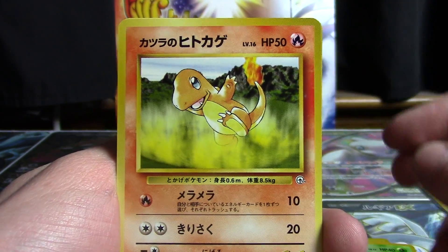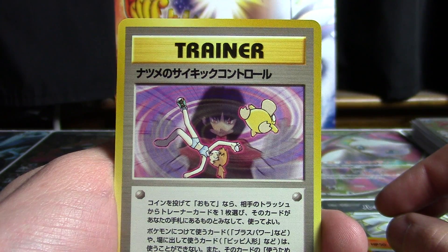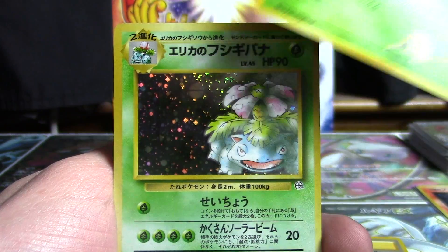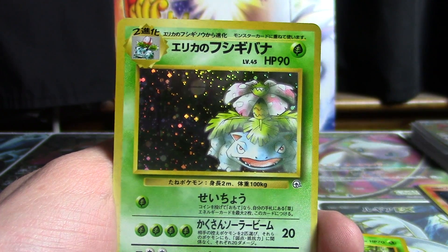Don't want to skip over the Weedle. A Charmander — that is pretty nice. Sabrina's something or other. I've got a Pinsir, and for our holo — nice — Erica's Venusaur holo.